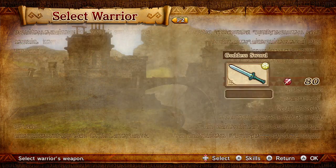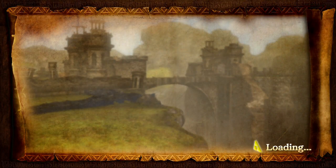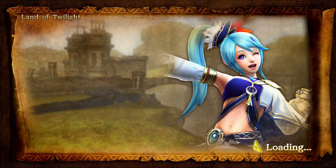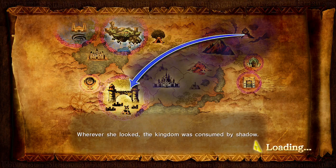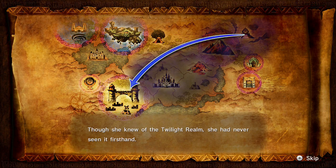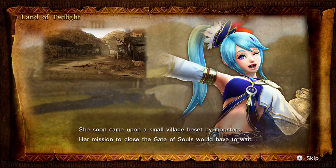Wait till we get a new weapon - then it's gonna be really fun. Lana stepped through her portal and found a jarring sight. Wherever she looked, the kingdom was consumed - Twilight Princess! Though she knew of the twilight realm, she had never seen it firsthand. That means we're gonna fight Zant.